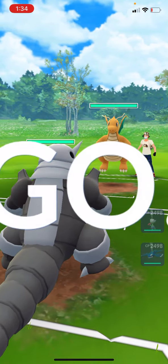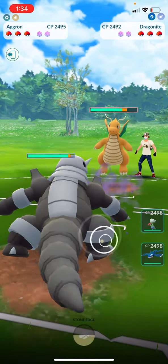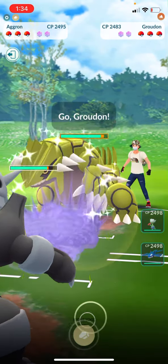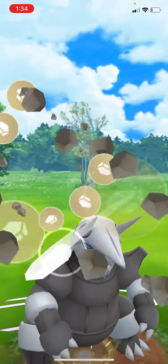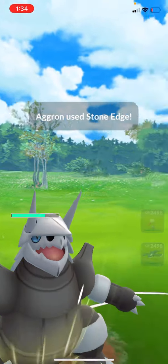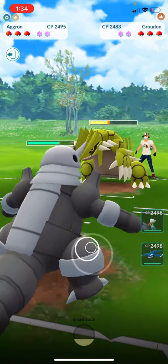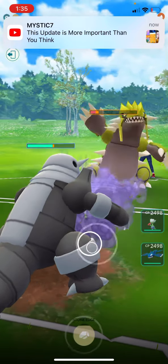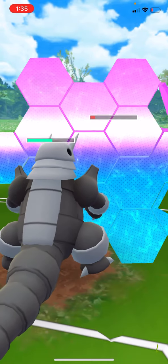We're going up against a Dragonite — probably not the best matchup, but we are super effective. Whoa, look at this! There's a shiny Groudon too, that's something else. Let's eat some shields here. He's gonna let that go through — I would say Aggron is shredding up the opponent here. Look at this, we almost farmed that completely down. Let's go ahead and shield this.